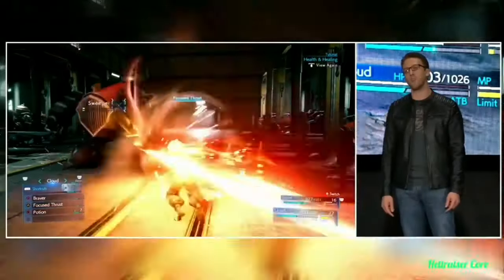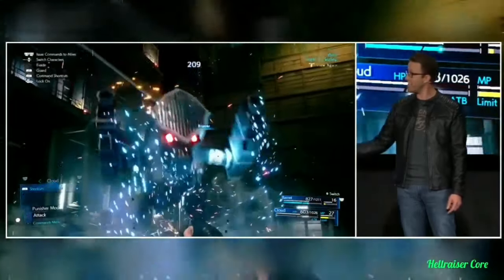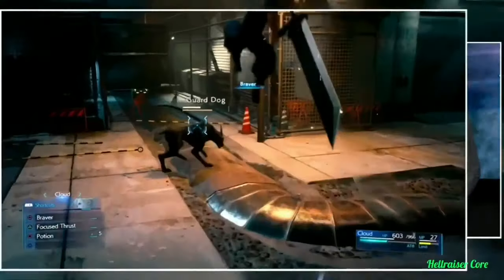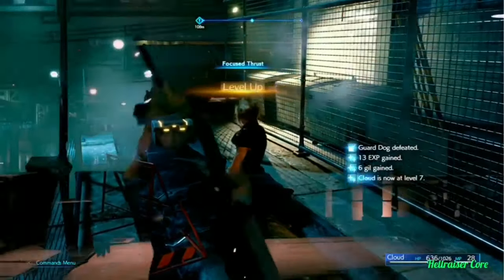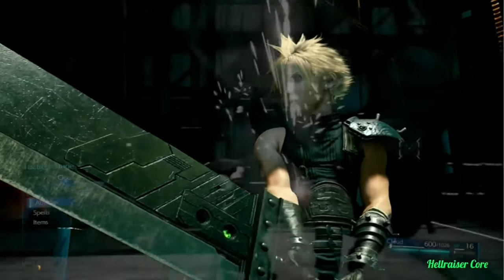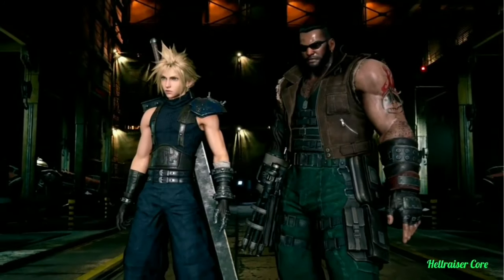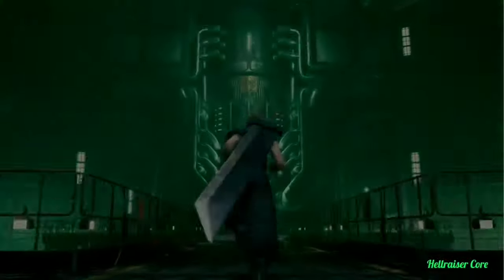Shortcuts make combat extremely dynamic, but the choice of using them is entirely up to you. The game has been made so that you can choose how to play — I hope players get excited about this. Well, that's a brief introduction to combat in Final Fantasy VII Remake, and we look forward to showing you a whole lot more in the coming months. For now, let's see how Cloud and Barret do against a more formidable foe.